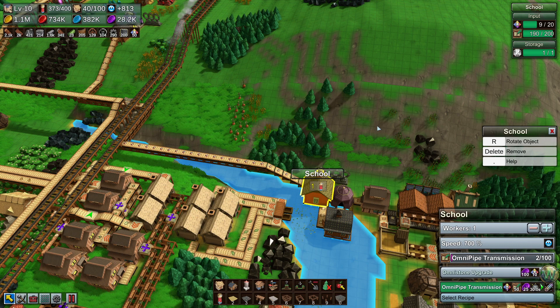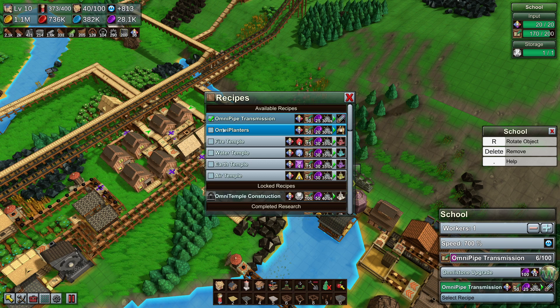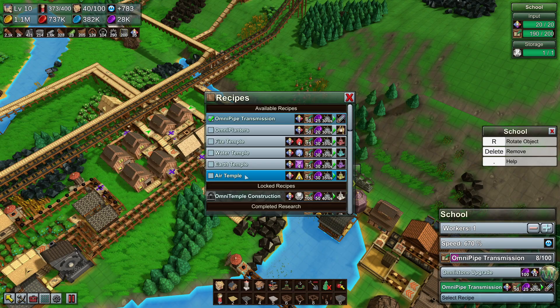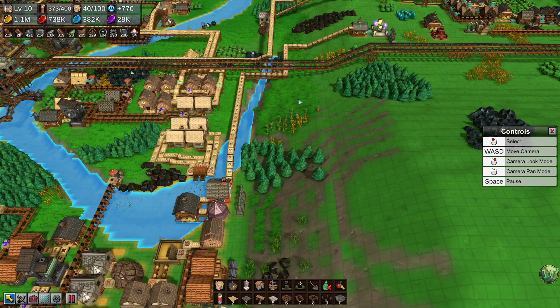It uses a ton of purple coins which we have a ton of, so I think we're okay. I want to get some of this omni stuff researched, starting with the omni pipe transmission so we can replace this belt with a pipe and make the omni pipes. We can also research the others. This one is unlocked by unlocking all four temples, so we've got a little bit of work to do. We need to bring more stones in here too. I think I can disconnect this now and let the belt drain out since we have 20 plus whatever's on the belt plus the 11 already done.